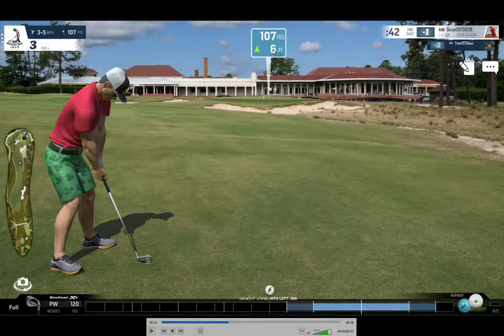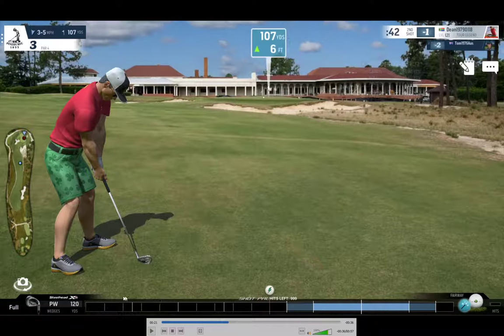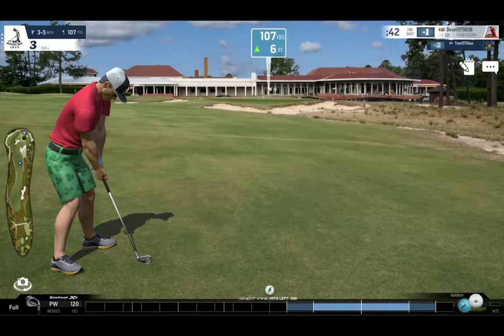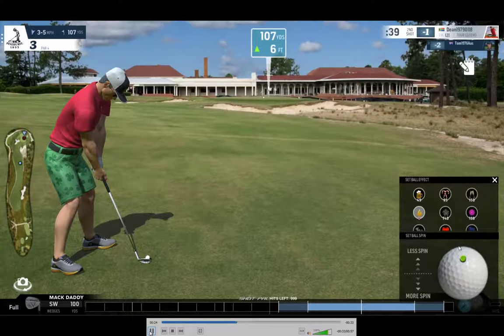We're left with 107 yards to the flag, with six feet of uphill, so the shot is playing about 109 — add a yard or two, call it 110. I've decided to take out my wedge. The problem with this particular shot, why I believe it was rigged, is not about the distance it carries but more about where it finishes in relation to my aim. I'm adding full less spin — not top spin, there's no such thing as top spin, there's only less spin and more spin — which adds a few yards to the shot.